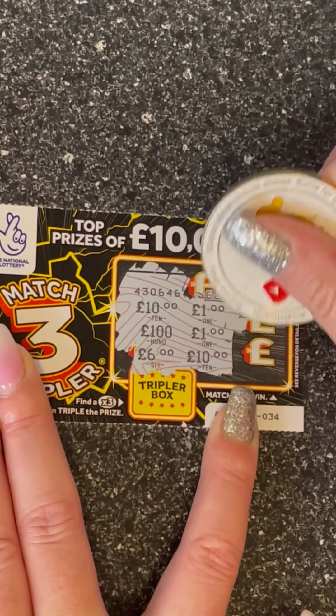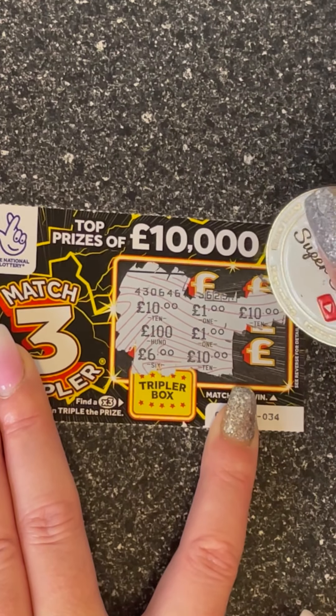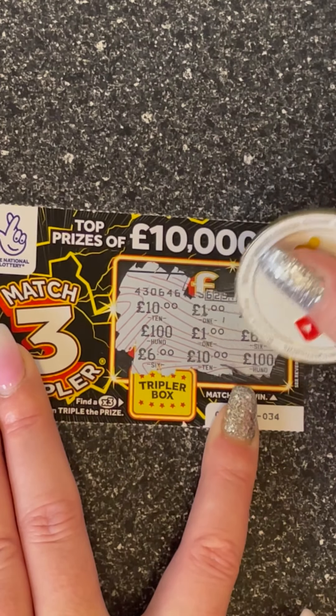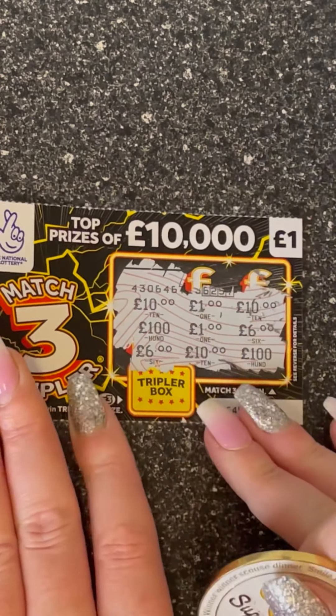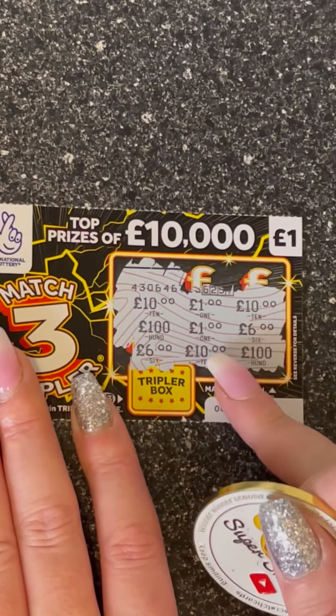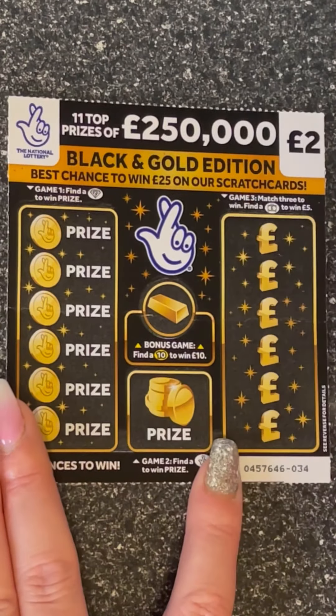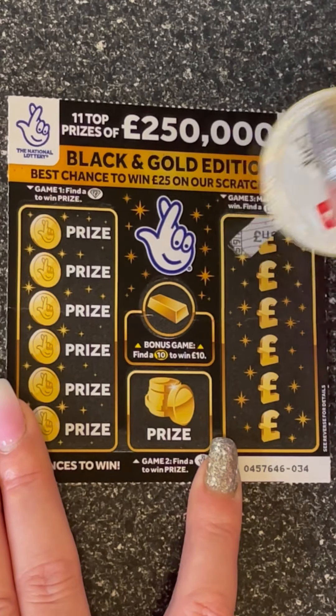We've got two tens and two ones — oh my god, we've got a ten pound win! Woohoo! Two sixes and a hundred. I'm gonna do the triple at the end. Ten pound, ten pound, ten pound — boom! That's how we roll. We've got a profit already.